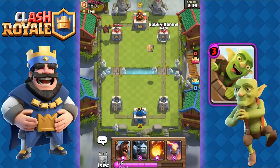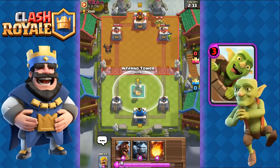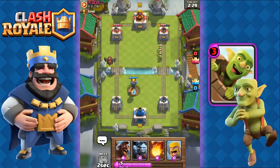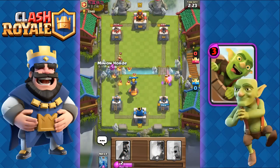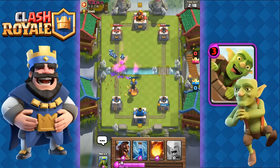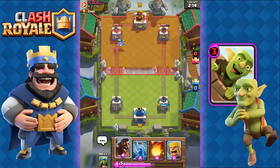He's gonna zap our spear goblins, so we can safely send out the goblin barrel now. Nice! They're gonna deal a lot of damage. The spear goblins obviously weren't good enough to stop that, so we send in the inferno tower for his lava hound. The arena tower will finish off the spear goblins. Now we add the minion horde to take out the pups and the princess. His arrows don't matter — it's gonna be too late by the time our minion horde takes out his princess.